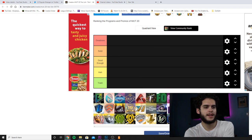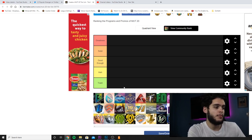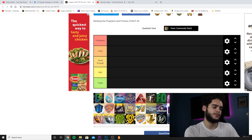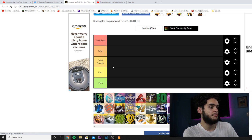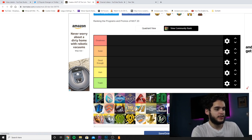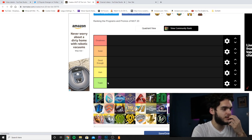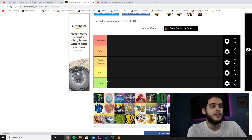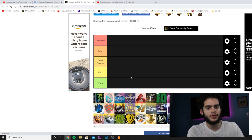My camera is going to be cutting off through part of the screen, but you can see all of the tier list. I'm going to start with these three rows and then move the camera as we go. The tiers are: Greatness, Solid, Good Enough, Meh, and Trash. Not many promos really fall into the trash category — there's always something — but there will be a few I think are trash.